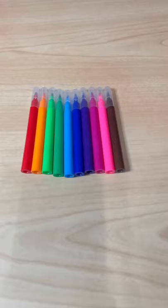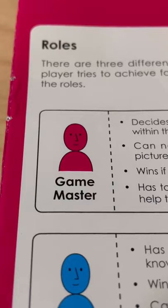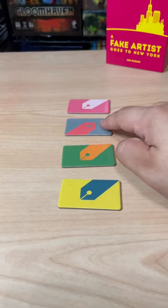First, everyone's going to get a marker. I'm going to take the green one because that's my favorite. Then you're going to choose a game master, and he's going to be on the same team as the fake artist. The game master is then going to get one tile for every player and choose a category and a word from that category.